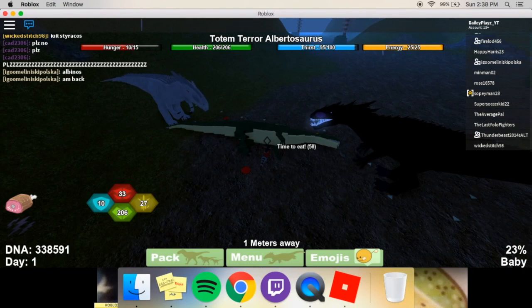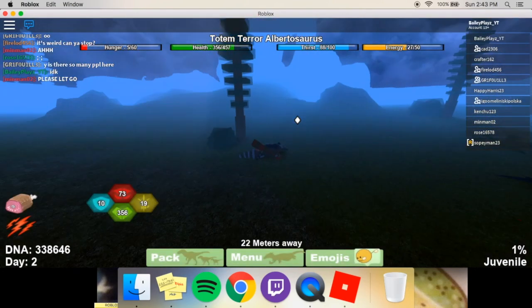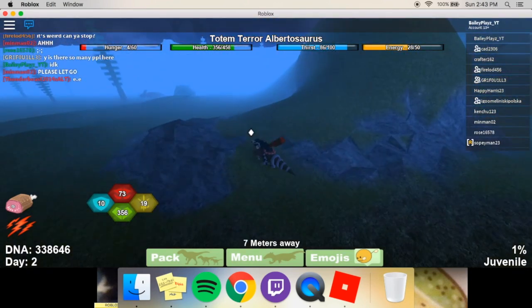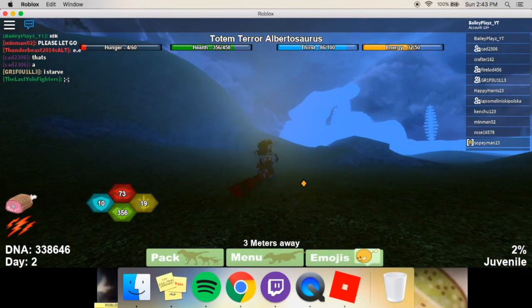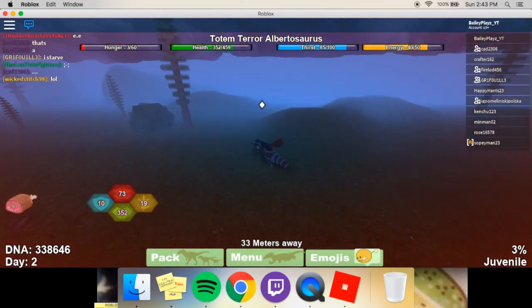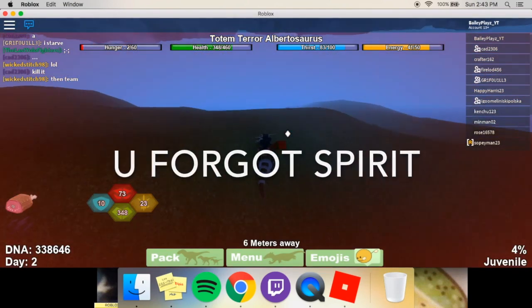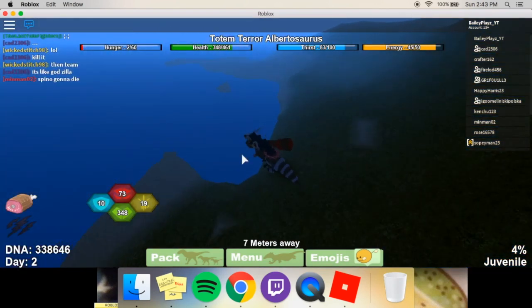I'll come back later when I am juvenile. It just grew and I flew in the air. The cool thing about the skin — when you press one it does the totem thing. So this skin, plus the Phoenix, plus the disco — those three skins are limited, I believe.